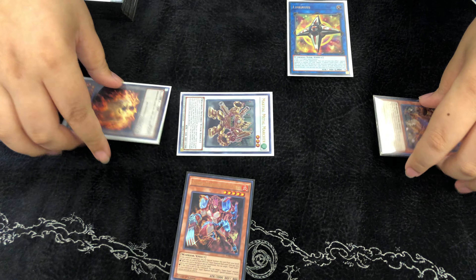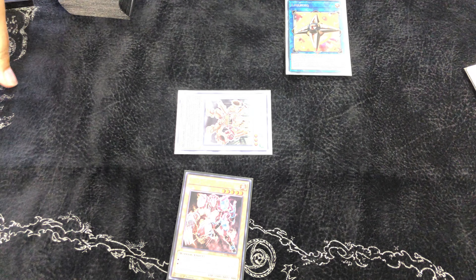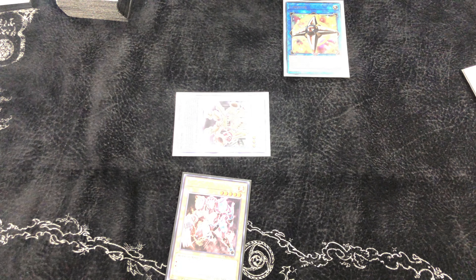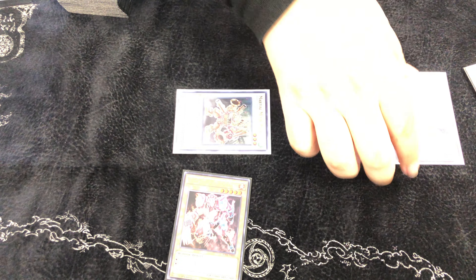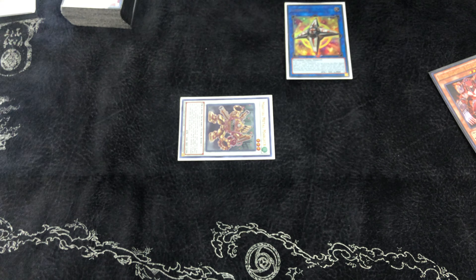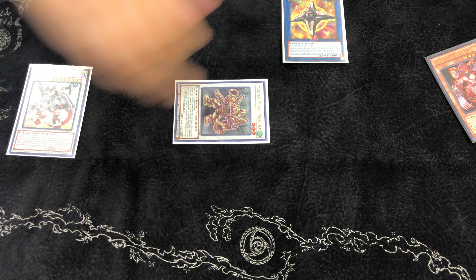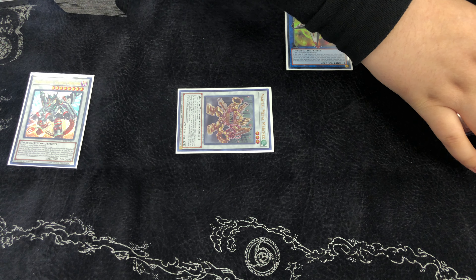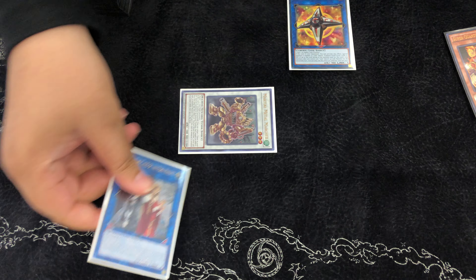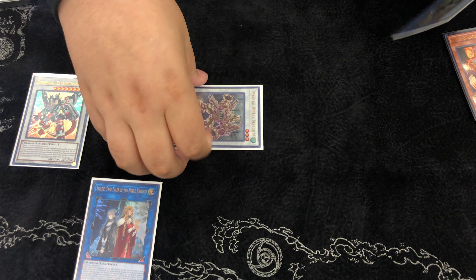For the Noble Knight count it's gonna be three Renaud, three Oliver, one Ogier, one Astolfo, and then one Gear Freed. Renaud is the best one just because it's the overall extender and it also just adds stuff back — it's the easiest extender to play with so you kind of need to play three. Oliver lets you have recovery plays so it's kind of important too, and also just another extender if you need it.